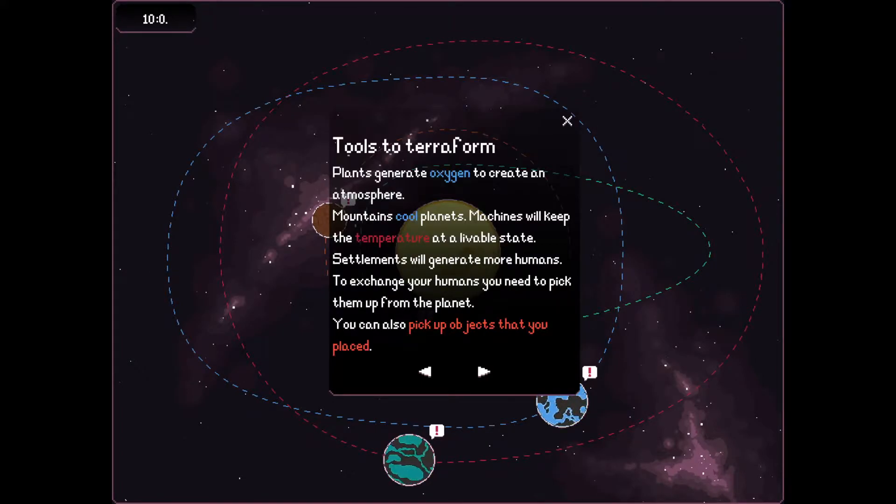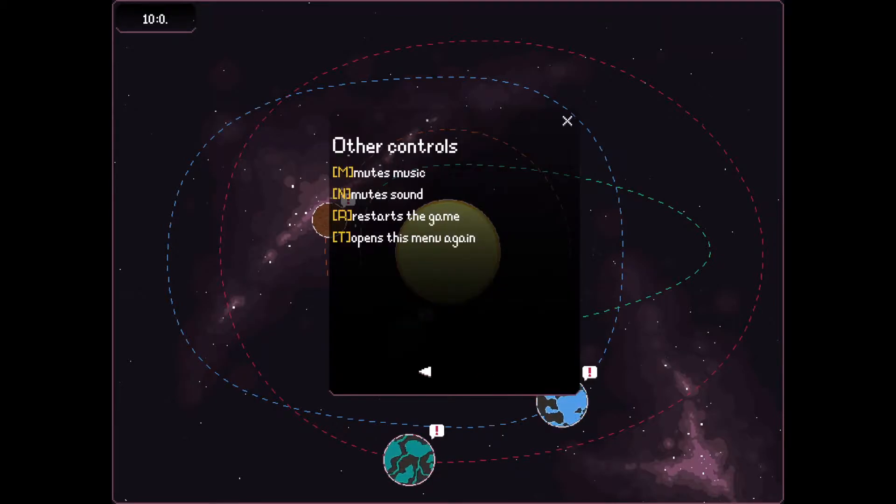Tools to terraform: plants generate oxygen to create an atmosphere. Mountains cool planets. Machines will keep the temperature at a livable state. Settlements will generate more humans. To exchange your humans, you need to pick them up from your planet. You can also pick up objects that you placed. Other controls: mute the music, mute the sounds. You can press R to restart. And that opens this menu again.